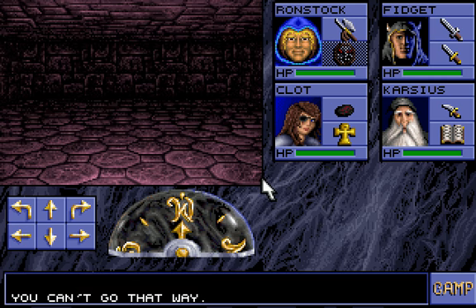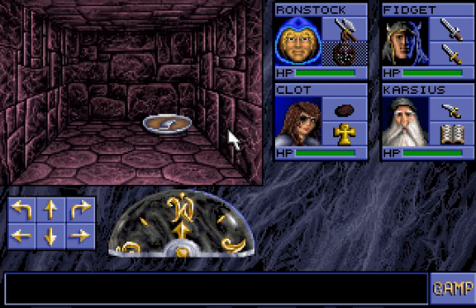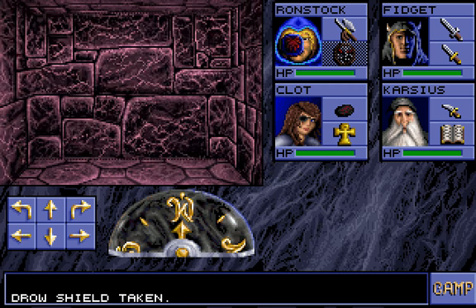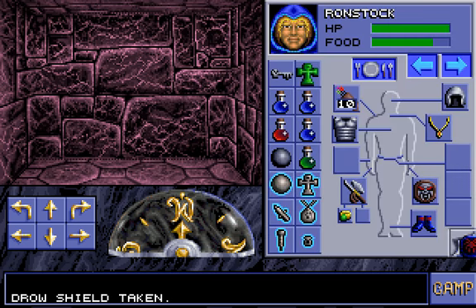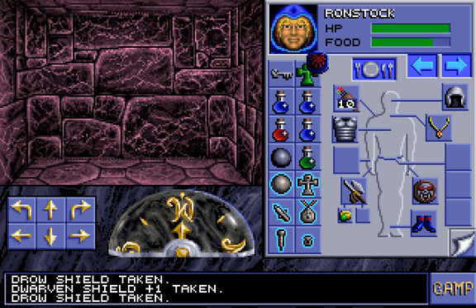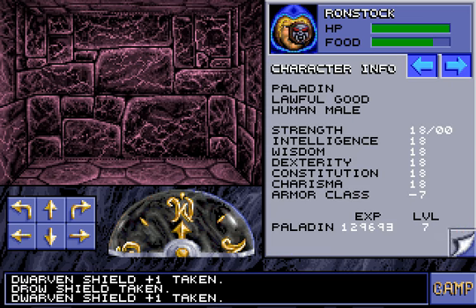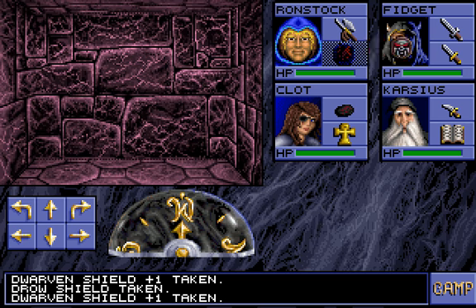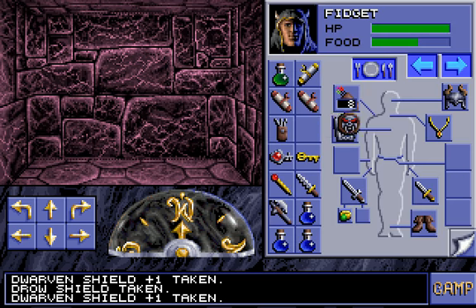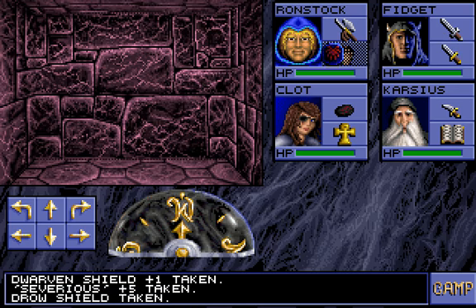As soon as you come through that teleporter — watch this — bam, right through that wall: a Plus 3 Drow Shield. Negative 7 armor class is nice. We'll go ahead and hang on to that, and that Plus 2 — oh, it's Plus 1. But the Drow Shield is Plus 3.